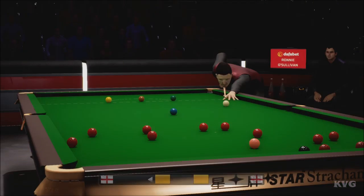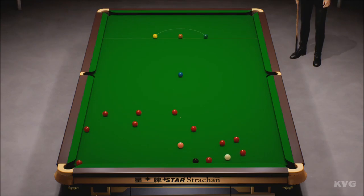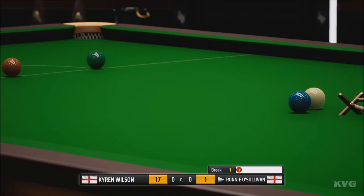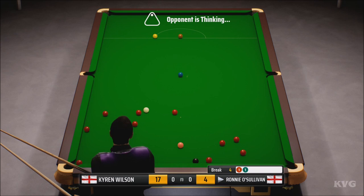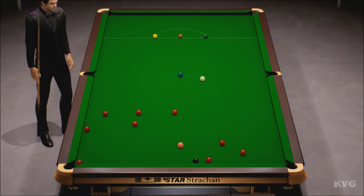He fancies this red. That's really close, but not quite close enough. Kyron Wilson, 17. He's taking this on. What a great shot that is. One. He's aiming to sink this into the right corner. He's lost position here. Four. This should be straightforward enough. Decent position to take on a colour here. Five.